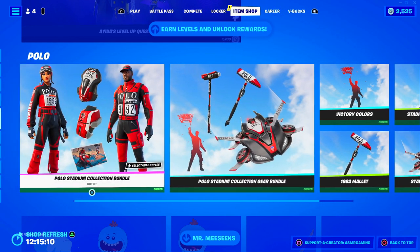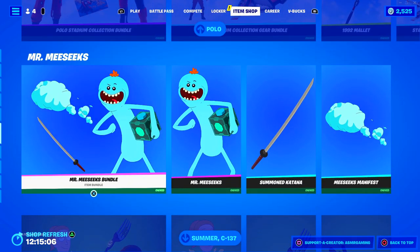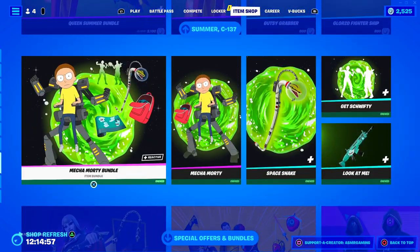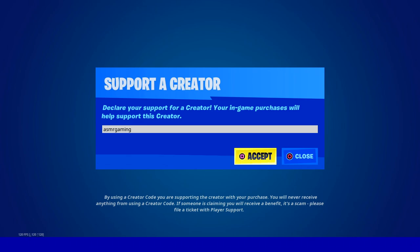We still have all the polo stuff on the shop — great collab, I'm using the skin currently, used it in my last video as well. Mr. Meese, Summer, Morty — all still here. And we have a few packs and bundles down here as well. If you are picking up anything on the Fortnite item shop today, or buying something on the Epic Games Store, the Rocket League shop, Fall Guys, or pre-ordering a game on the Epic Games Store, use code ASMRGAMING.